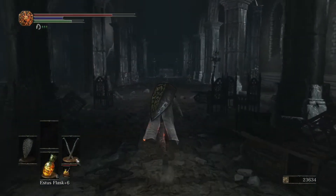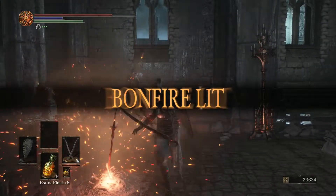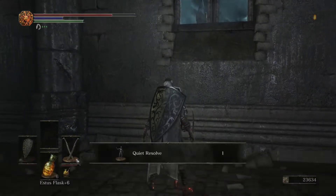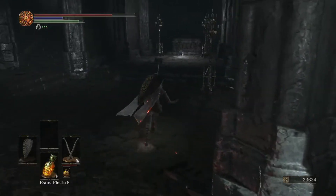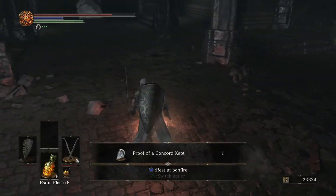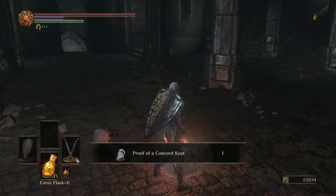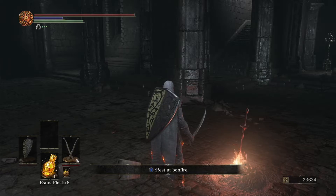Go inside this church and you should be able to see Anri, if you've done the questline properly. This is where he or she dies. Say your goodbyes — be sure to talk long enough to get the Quiet Resolve emote. It's going to be part of the questline. Let him die and go over here to pick up a Proof of a Concord Kept, which is a covenant item you'll have to farm much later. For now we're going to rest at the bonfire here. I hope you guys enjoyed the video — be sure to leave a like, don't you dare go hollow, and I'll see you guys in the next one. Peace.